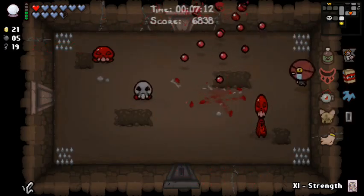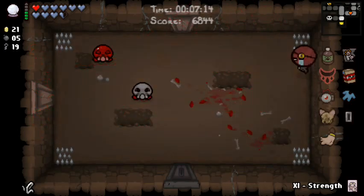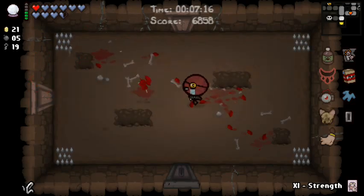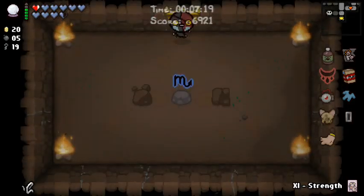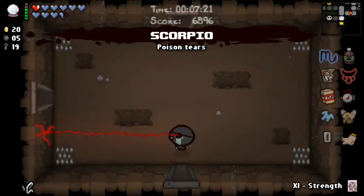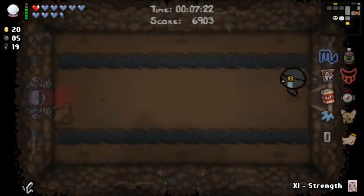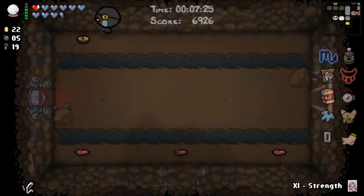The problem with these little enemies is I have such a small line in which I'm actually able to damage them — it's a bit annoying to line it up properly. That's really more me being bad at an aspect of this game as opposed to the game being entirely unfair. Can you die before you pop up again? Thank you. Sure, I'll take an Eternal Heart. And here I get... Poison Tears — okay.